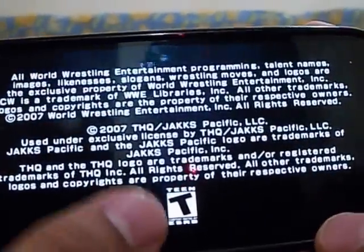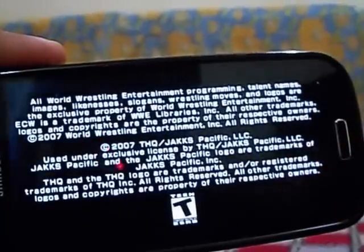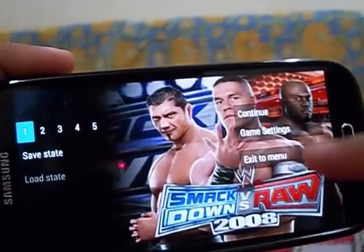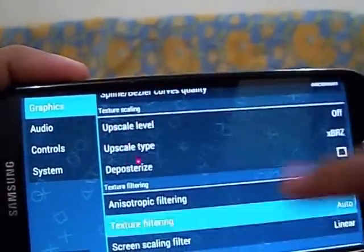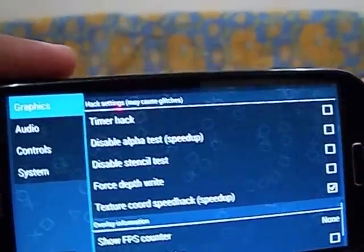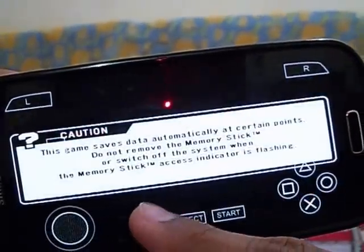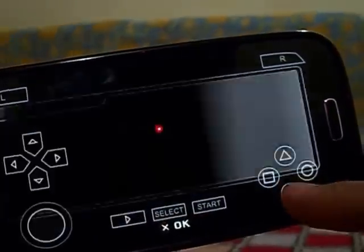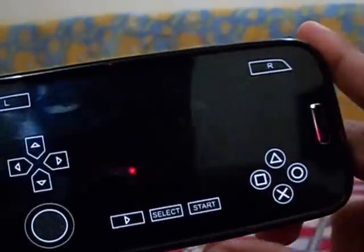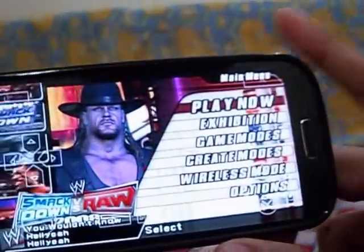After relaunching the game, the on-screen touch controls have disappeared. If this happens to you, exit to the main menu, go to Settings, scroll down and find 'Disable Alpha Test' — we need to uncheck that option. Once you uncheck it and relaunch, the controls come back. I never noticed this before because I always use a controller and disable on-screen touch controls.